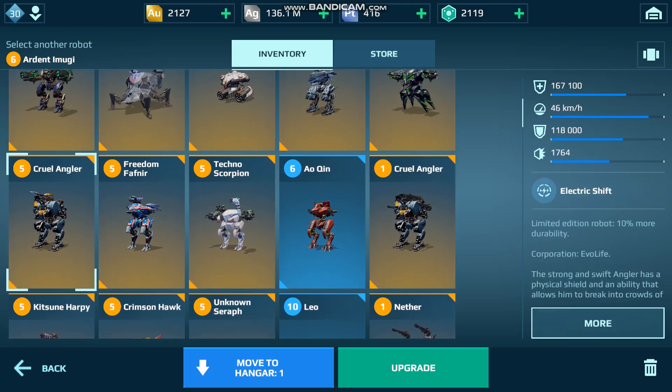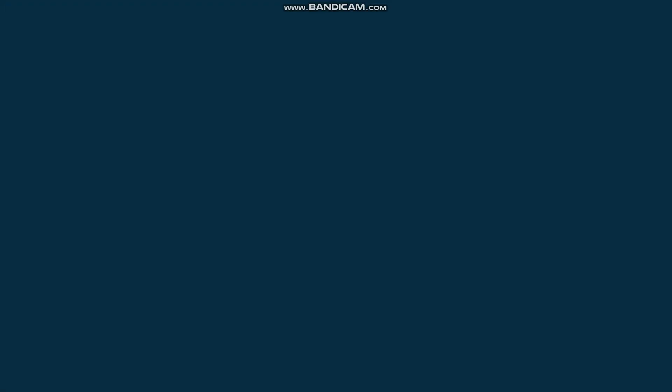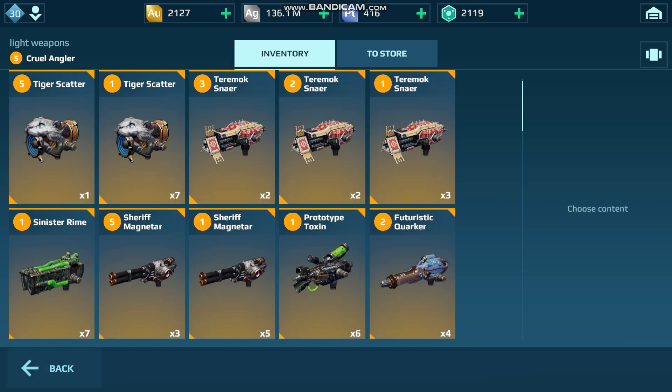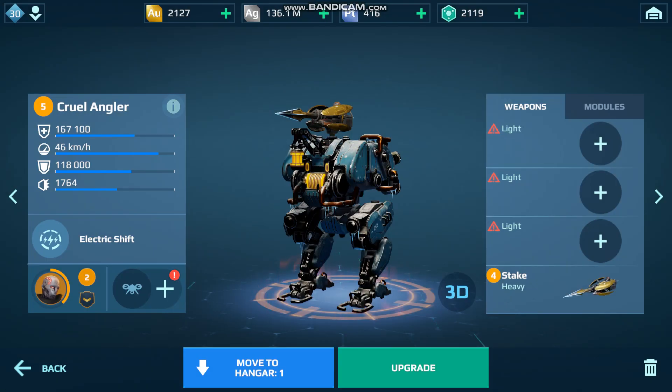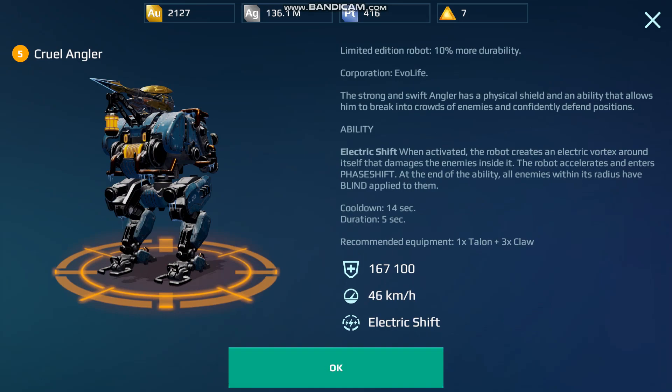Let me look at a bot that's got different hardpoint types, like the Angler. I normally build my Cruel Angler as a close-range brawler, because that's the effective range of the electric shift. When you use the ability, you can see the outline of it.